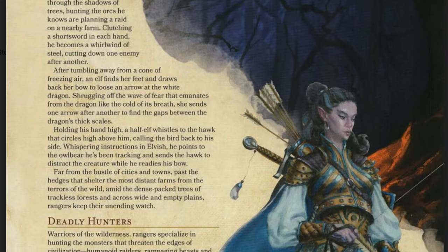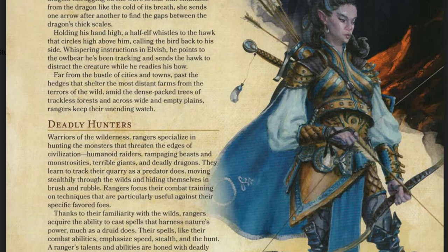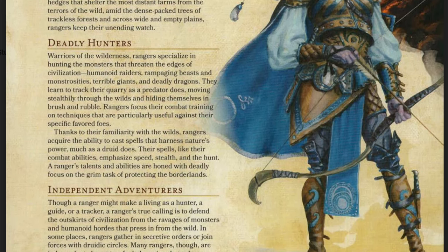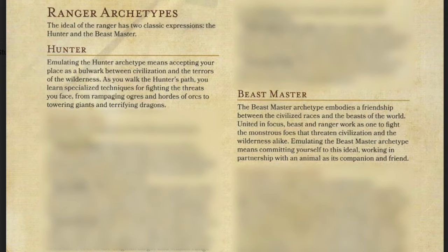The third choice is the Ranger. They are fighters and warriors who use martial prowess and nature magic to combat threats on the edge of civilization. The primary abilities are Dexterity and Wisdom. The two subclass options are Hunter and Beastmaster. Hunters focus on your own hunting skills, gaining different bonuses based on enemy types. Beastmasters get a companion — you can choose between basic beasts like wolves, bears, snakes, and hawks — and you can level them up alongside yourself, gaining different abilities and having them attack for you.